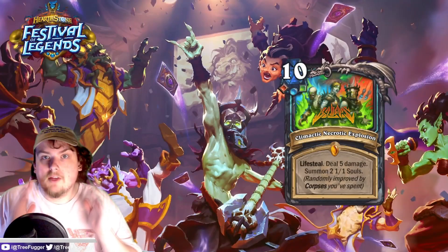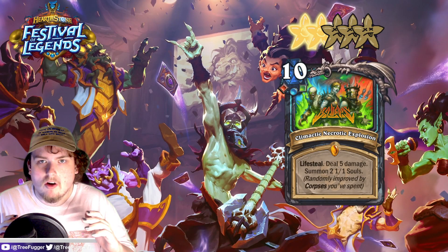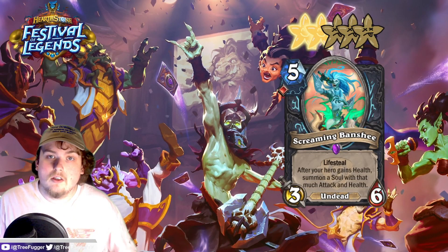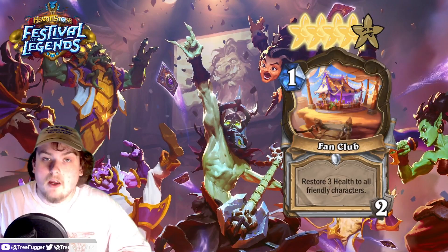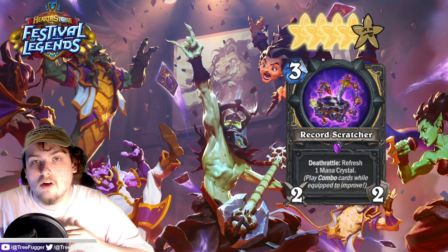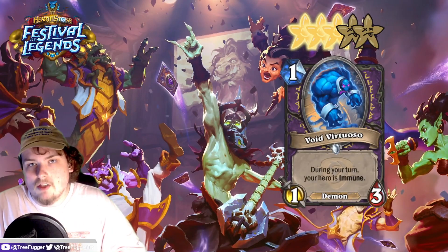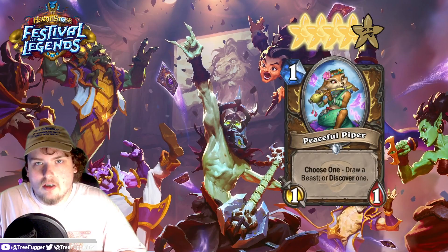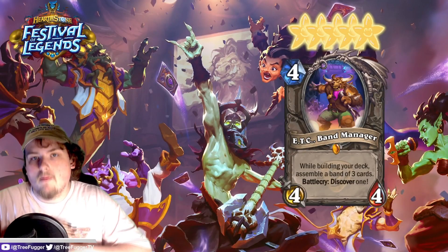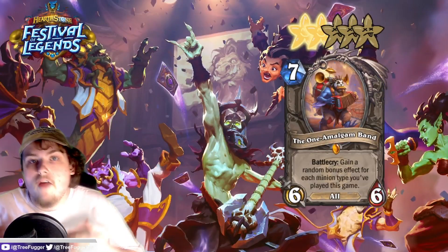All right, that's it for card reviews. Here are the star ratings: Climactic Necrotic Explosion is two stars, Harmonic Metal is four stars, Arcanite Ripper is four stars, Screaming Banshee is two stars, Heartbreaker Hadonas is three stars, Fan Club is four stars, Power Chord Synchronize is five stars, Record Scratcher is four stars, Beat Boxer is three stars, Opera Soloist is four stars, Void Virtuoso is three stars, Peaceful Piper is four stars, Brass Elemental is three stars, Starlight Groove is four stars, E.T.C. Band Manager is five stars, Hipster is two stars, Ghost Rider is one star, and The One Amalgam Band is two stars.